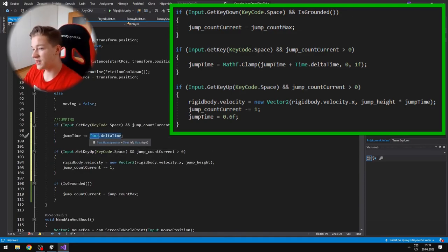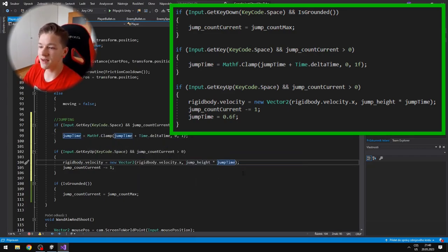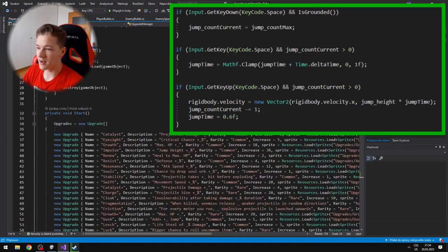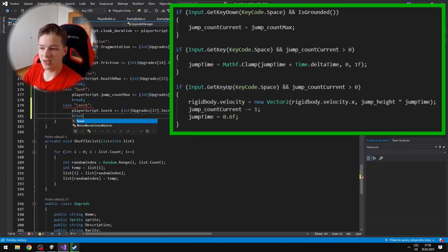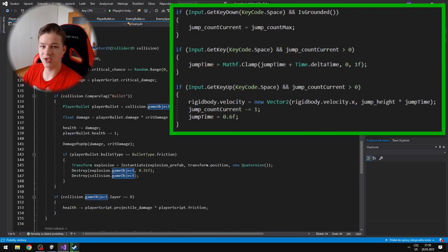I use Mathf.Clamp and add Time.deltaTime to the jump time, clamping it at 1. When we release space and have jumps available, I add the velocity — which is jump height multiplied by jump time — set jump count current minus 1, and set jump time back to the beginning value of 0.6, because when it was at 0 the player was jumping too low.